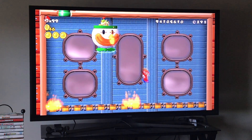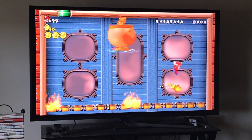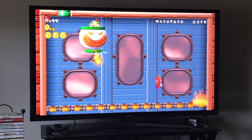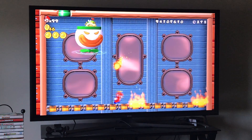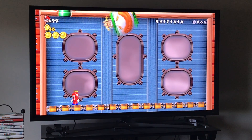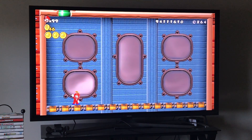To avoid his flames, as soon as he spits them out I ground pound like that. Watch out — he's going to breathe fire at us. And he's out! That's all you have to do in the airship of World 8.